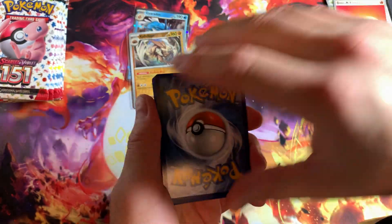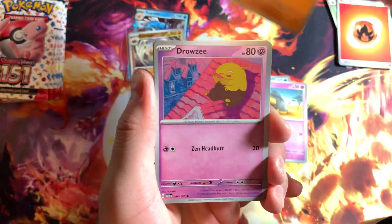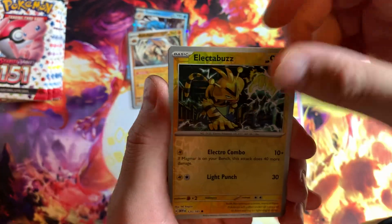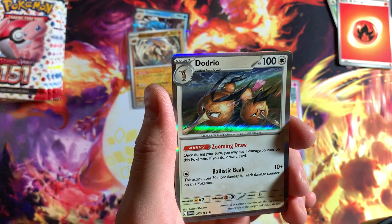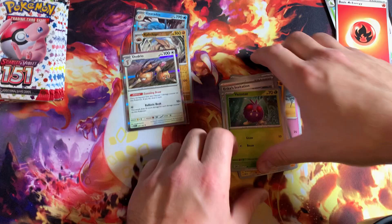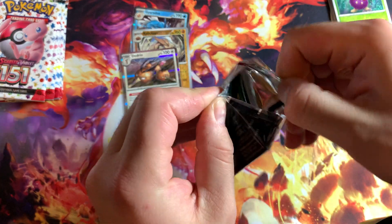Gonna go with the water energy — oh we got that fire! Can we come out strong with this fire? We got a Horsea, Abra, Diglett, Drowzee on the roof. Erika's Invitation, Magneton — oh we got the Boos reverse hollow. Venomoth reverse hollow, nice. Gastly — dude, haven't seen this card in a while. I've been seeing everybody pulling this card but I think I've only pulled like maybe two hollows of that dude so far, and one I think we're gonna reverse. On to our next pack.